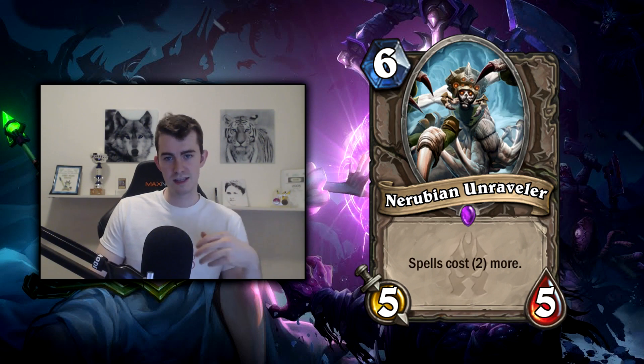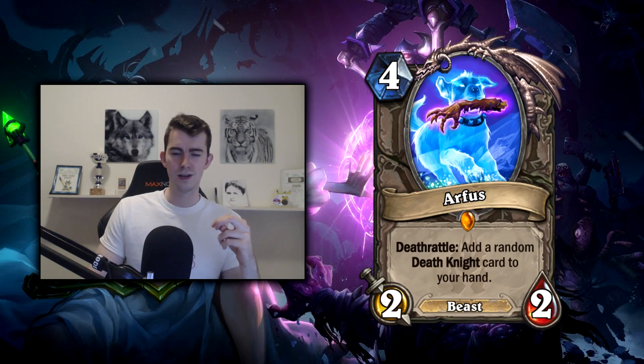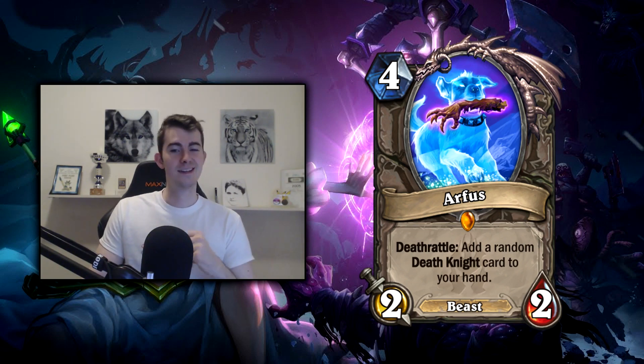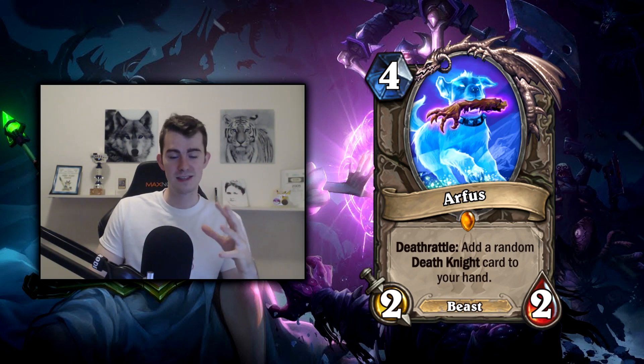It might make sense in a deck that's already ahead — you put down the Unraveler and say 'you're not really coming back, because even your comeback spells are going to cost more; Flamestrike is going to cost nine mana.' So once again, a card I'll need to play around with, but I feel it only makes sense in decks that curve out well and consistently get ahead on the board. For the legendaries, I don't really want to go over the Prince cards — I don't think they're very relevant for arena.